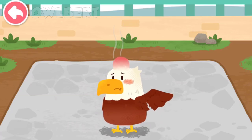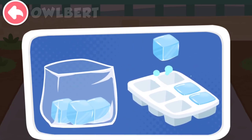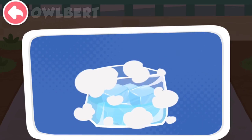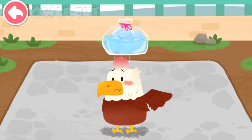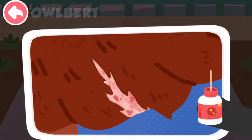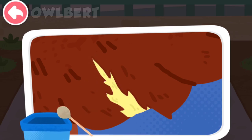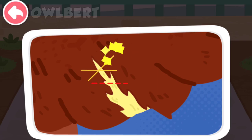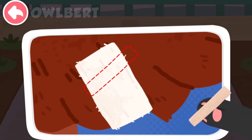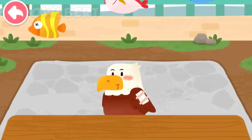The eagle hit its head and got a big bump when it was learning to fly. Make an ice pack — it can be applied to reduce swelling. Her wing got injured as well. Fantastic, the eagle can fly again!